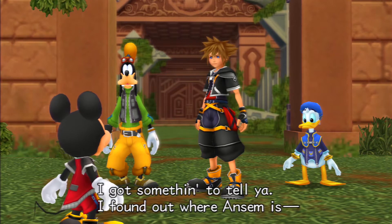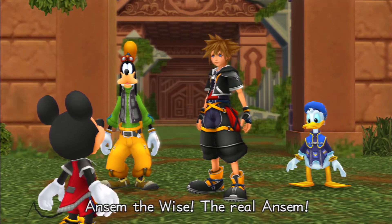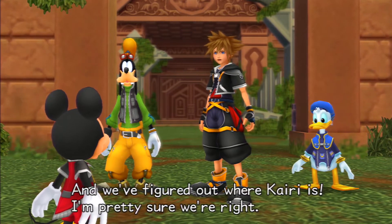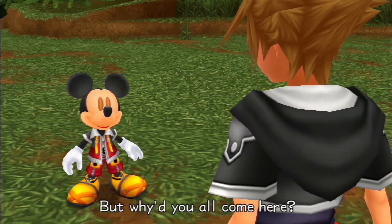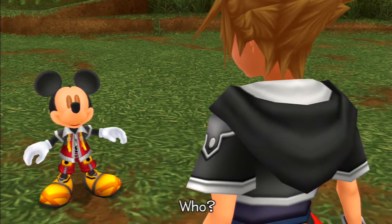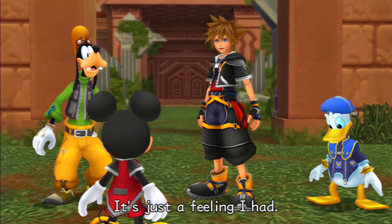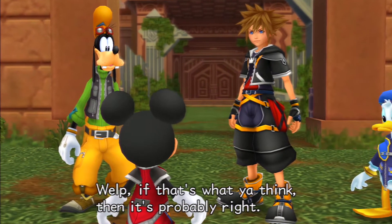I've got something to tell you. I found out where Ansem is — Ansem the Wise. The real Ansem. He snuck into Organization 13's stronghold. And we've figured out where Kairi is. I'm pretty sure we're right. But why'd you all come here? Someone gave us a clue. Who? Well your majesty, Sora thinks it might have been Riku. It's just a feeling I had. Well if that's what you think then it's probably right.